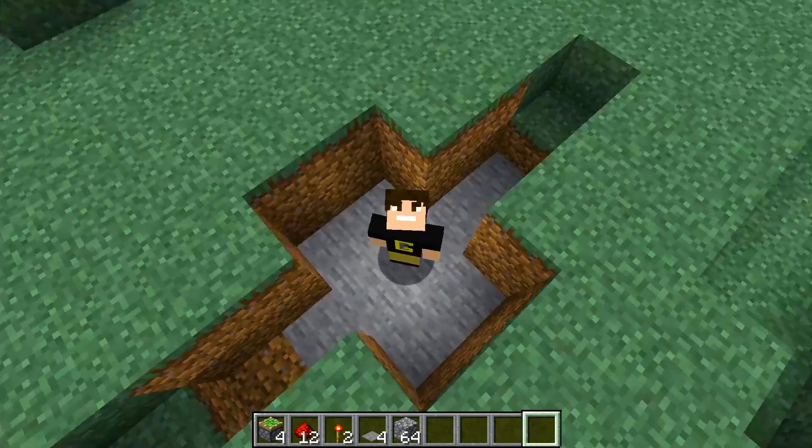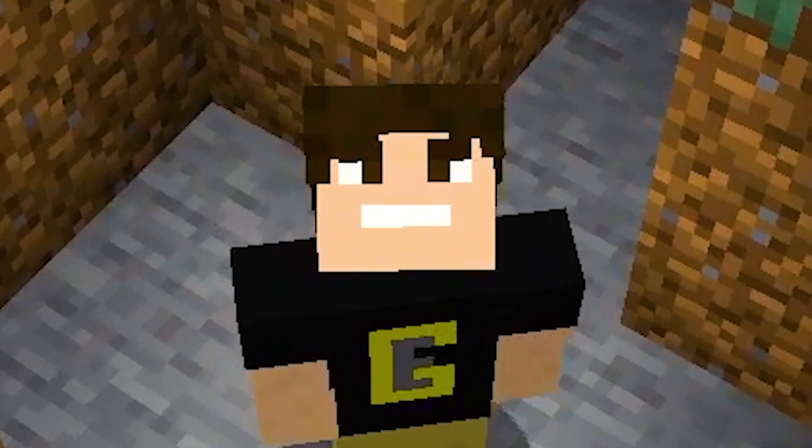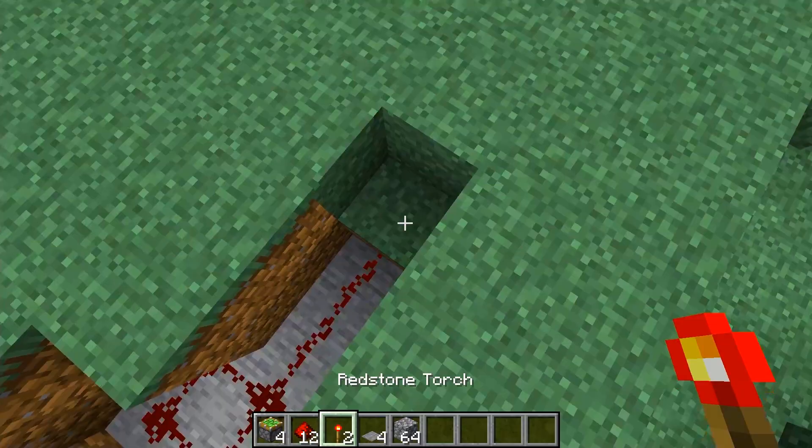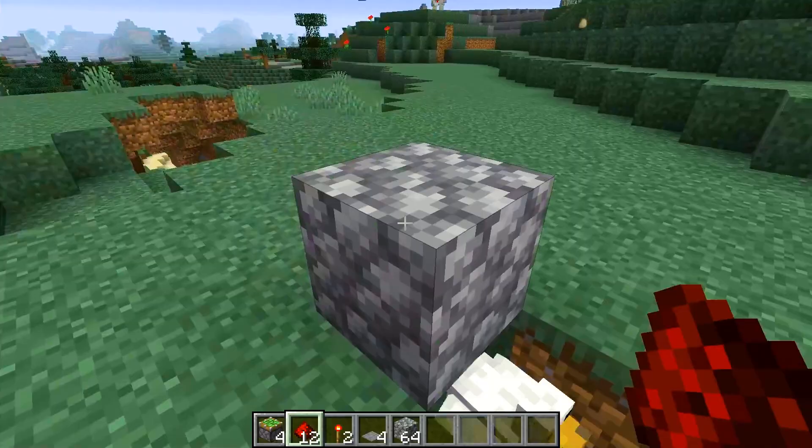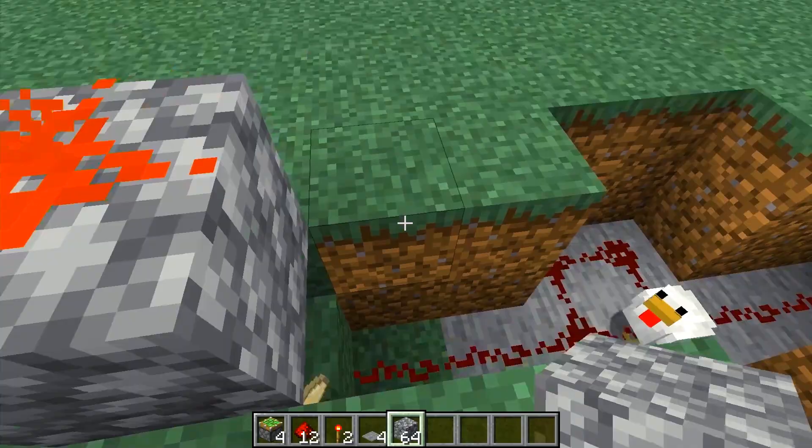So you've made your hole — great. Now quickly take your well-earned break. Okay, your break's over, get back to work. Chuck down redstone all on the bottom. On each of these end blocks, place down your redstone torches. Now get your block of choice and place them on the torches. Once done, place your redstone dust on each of these blocks, then cover the hole with your blocks again — it should look like this.